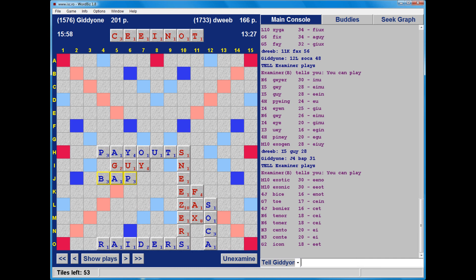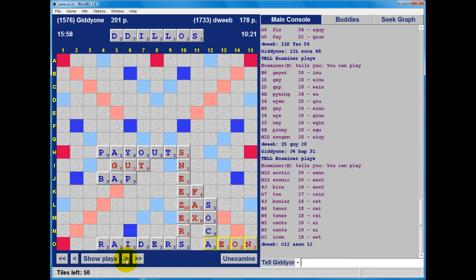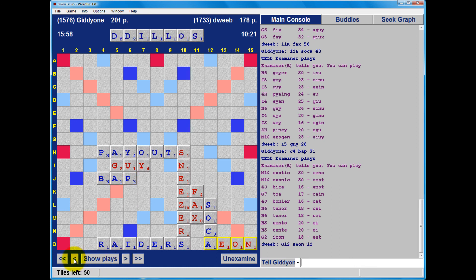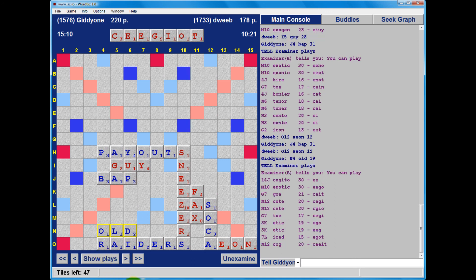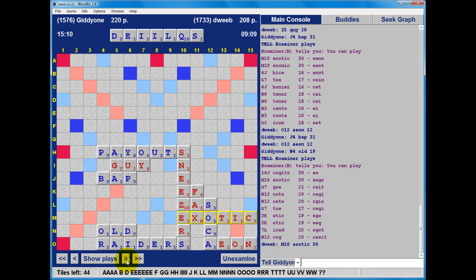No missed bingos here. EXOTIC looks fine - except I didn't play EXOTIC. I overlooked EXOTIC and EXONIC, both of which were certainly better than AEON. That's a mistake. And now where I did see it - I could also have played COGITO, keeping double E. Probably not much between those.